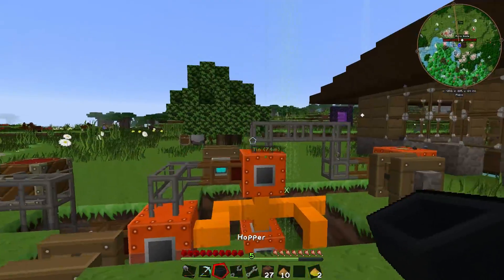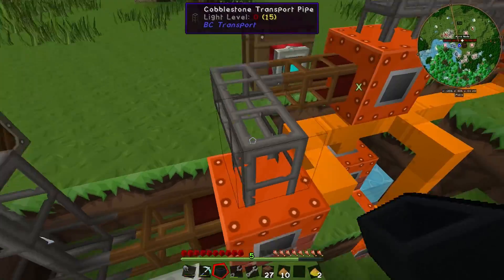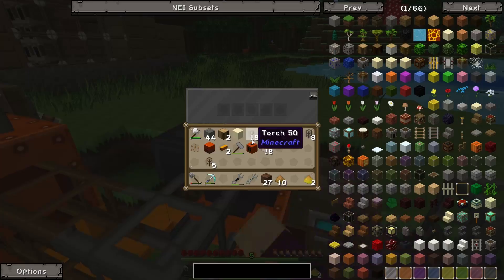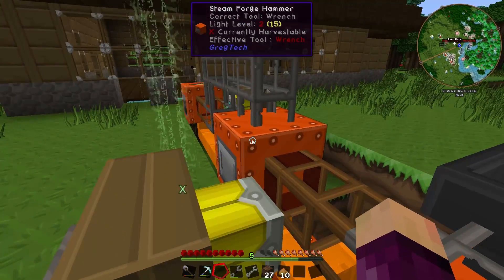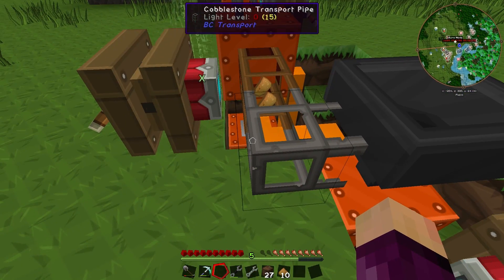You can see I did die once or twice trying to fix this up — apparently if you touch these fluid pipes you'll just instantly burn to death, which was news to me. But if we do something like that, maybe what will happen is all the stuff can sit in the hopper until it needs to go into the steam furnace. My only worry is: can the hopper accept stuff from the side? We're about to find out.